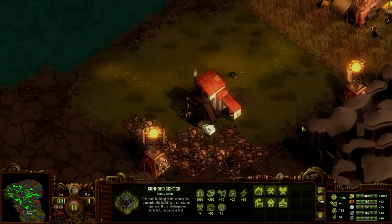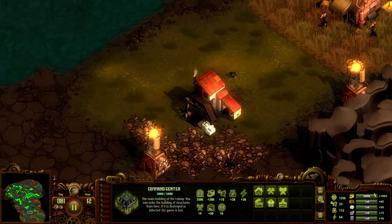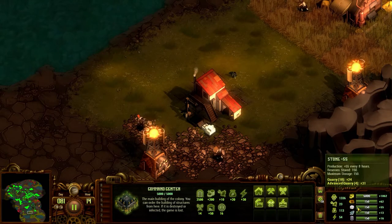On to quarries. This is where you get your massive amounts of resources. Over here in the panel there's the wood, stone, iron, and oil.